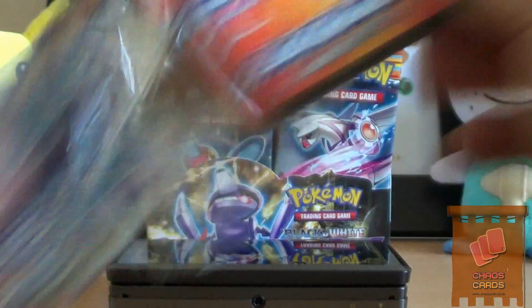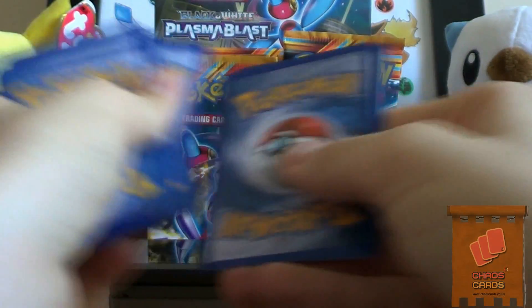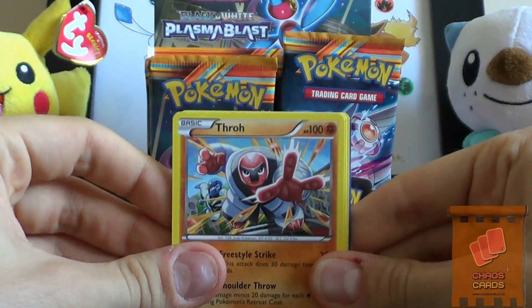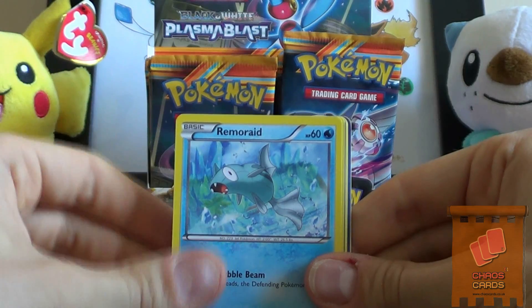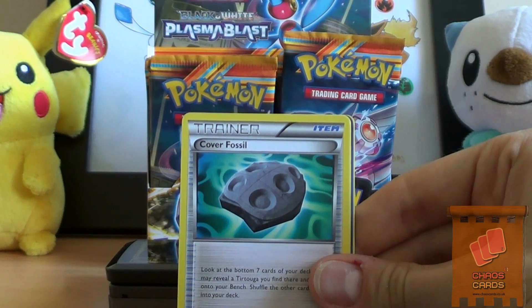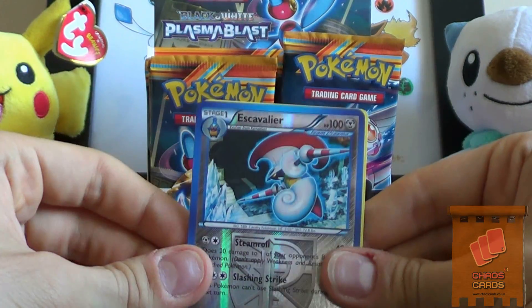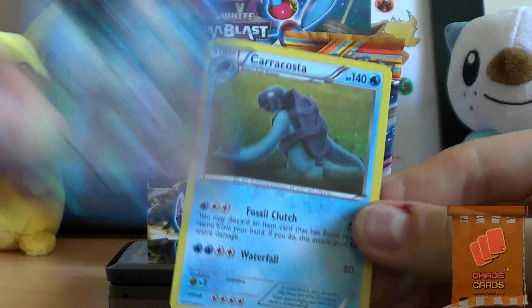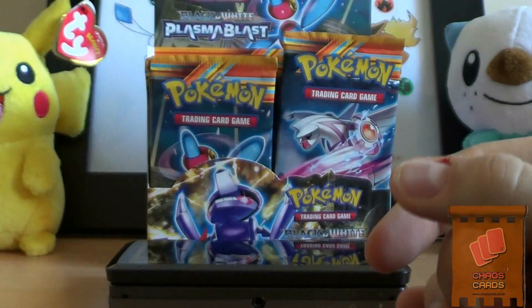Genesect pack now. We have Thro, Kangaskhan, Solosis, Remoraid, Larvesta, Plasma Energy, Claw Fossil, Energy Retrieval. And that's Cavalier, which is a rare Reverse Holo. Nice. And a Karakosta, which is a really weird artwork - underwater, I suppose.